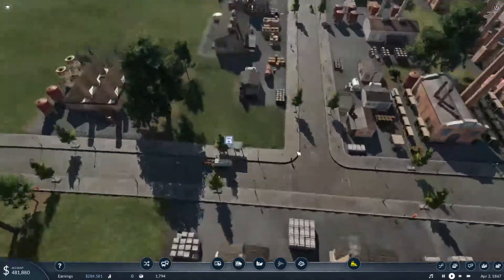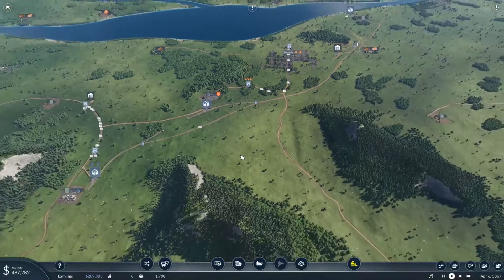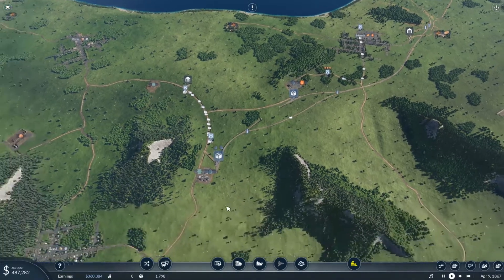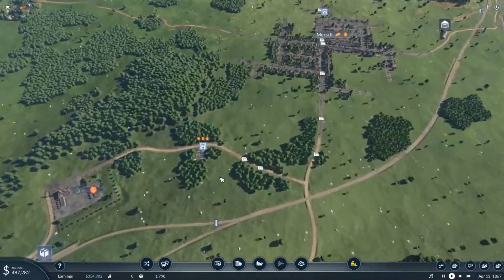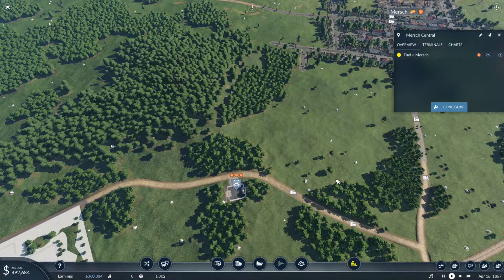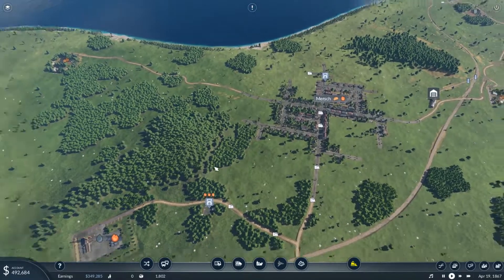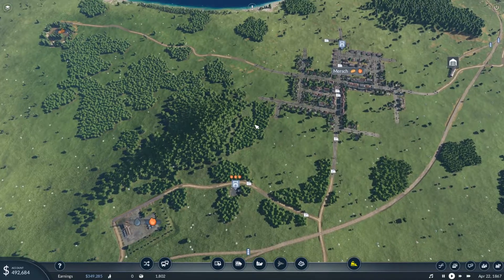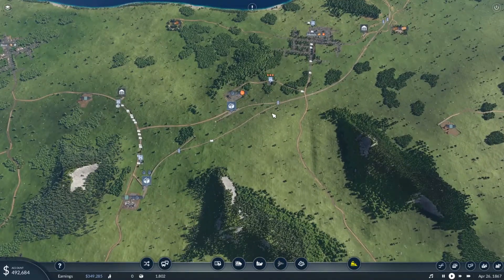Hello everyone and welcome back to Transport Fever 2. Last time we expanded the oil train. We got it to make the oil deliveries to the fuel station which now produces more than enough — at least at the moment more than enough, because here there is far too much. So we need to get the fuel to the people, to the cities. I think that's the first thing we are going to do today.